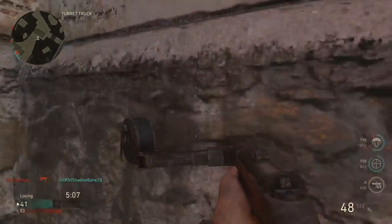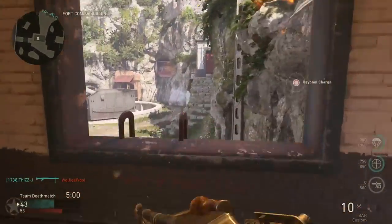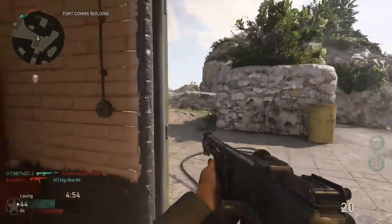It's pretty much the same across the board for assault rifles. Now for SMGs, you're going to get about a 50 to 60 percent increase in the aim down sights speed. So it's very useful on SMGs when you're standing still — or if you're walking — keep that in mind.